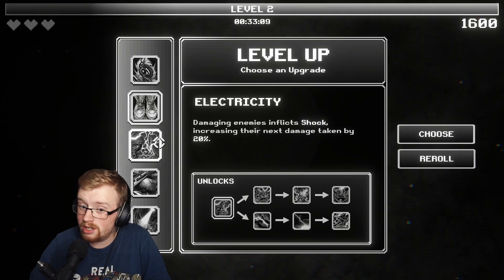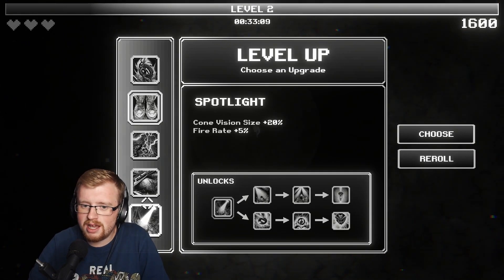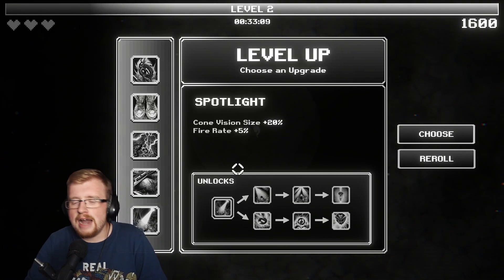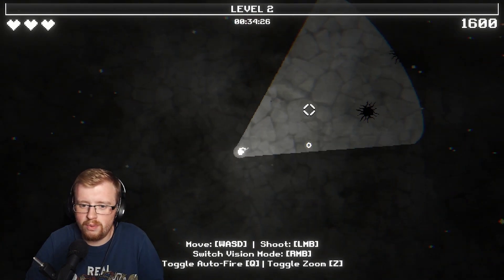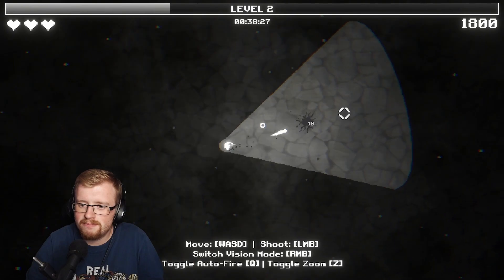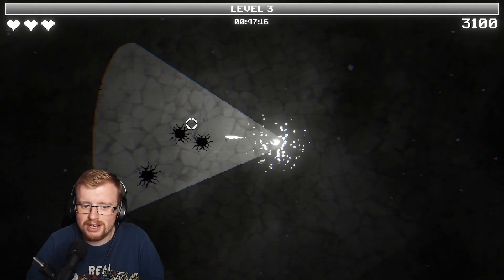Damaging enemies inflicts a shock, increasing their next damage taken by 20% - that sounds kind of good. Bleeding is always nice to have. Cone vision size - I don't know how important vision is going to be. If it's the main mechanic, I'm going to want... Oh yeah, look at that. That looks lovely. Big wide area now - look at the size on that cone. That's pretty good actually.